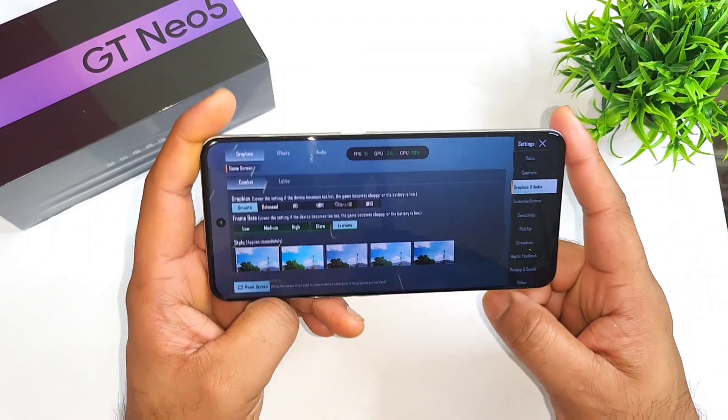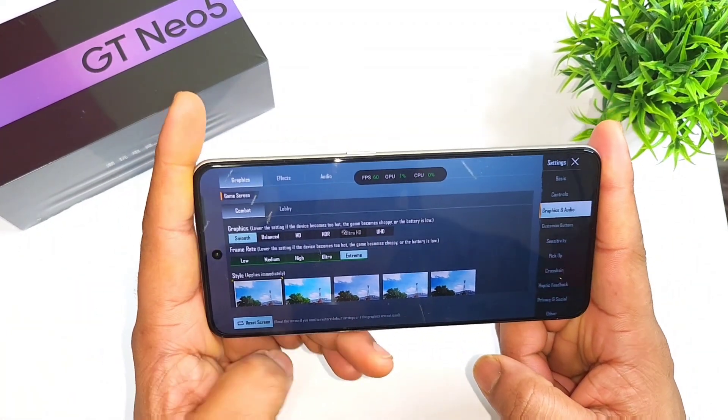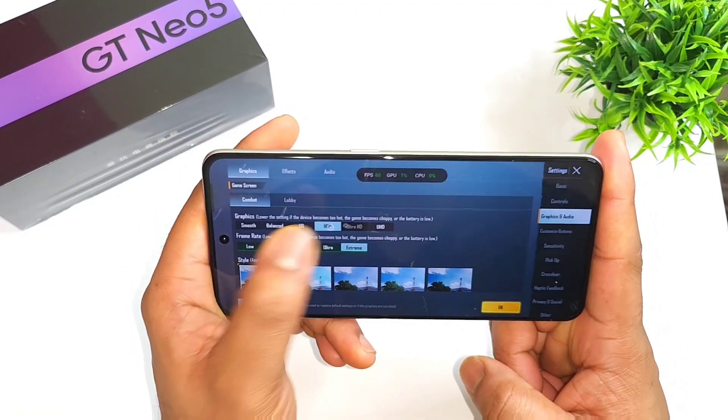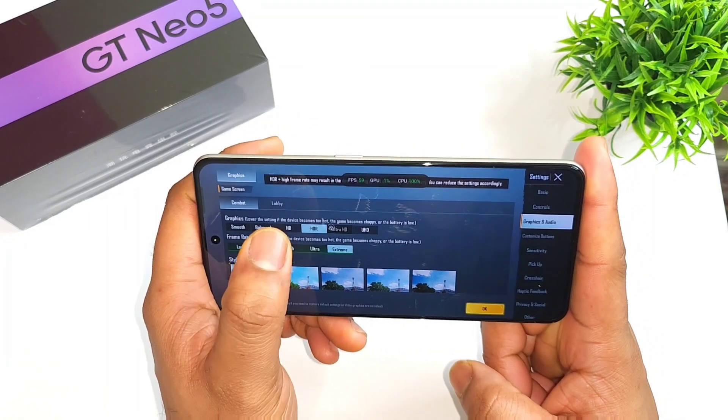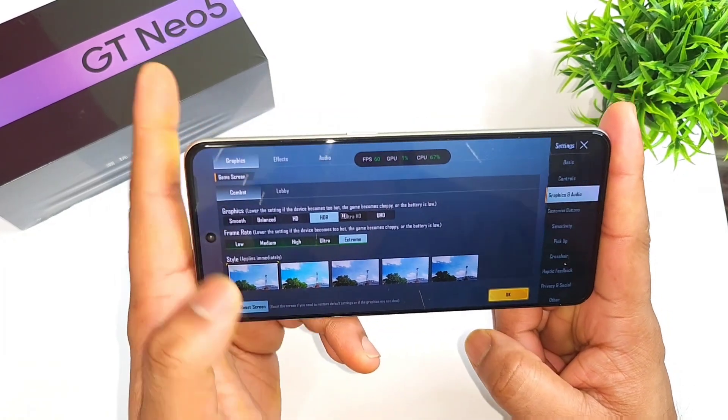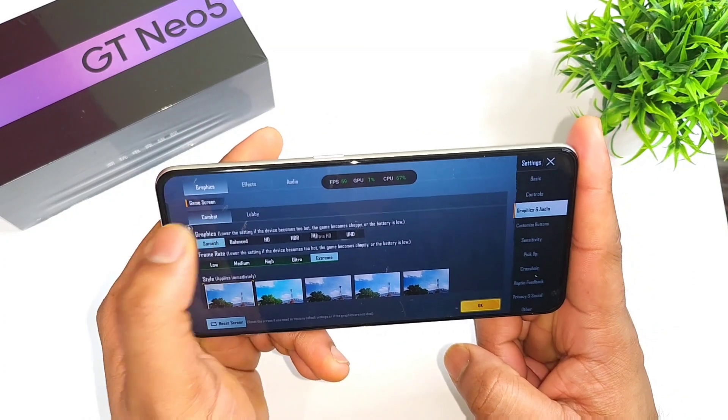So in the Battlegrounds Mobile game there is no 90 FPS enabled, as you can see. The available settings include Balanced, Extreme HD, Extreme HDR, Extreme, Ultra HD, and Ultra — these are the options you can play on this device. Right now there is no 90 FPS available.